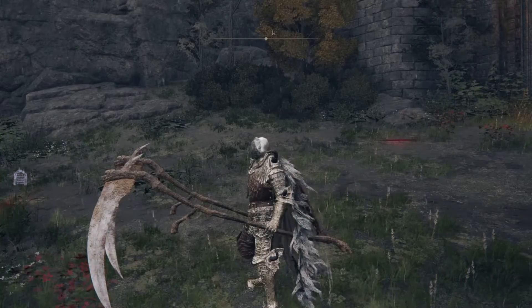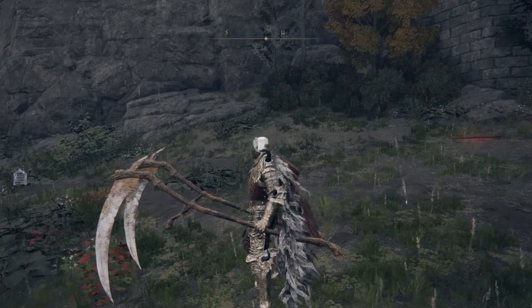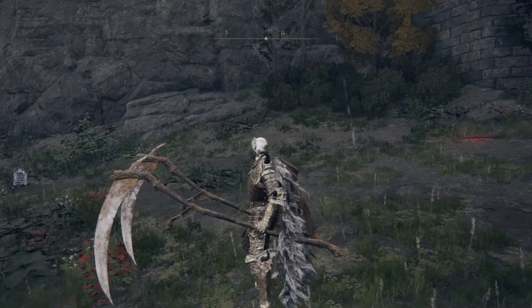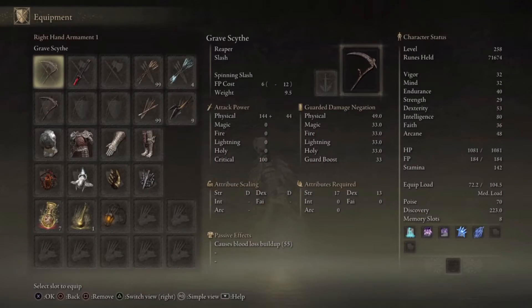Our second weapon is called the Grave Scythe. This one requires Strength 17 and Dexterity 13 to use, and the attribute scaling is also Strength and Dexterity. I also want to add that all of these weapons can have ashes of war applied to them.